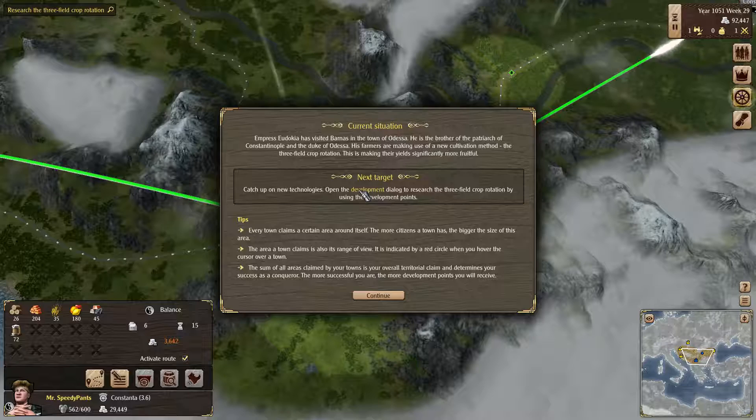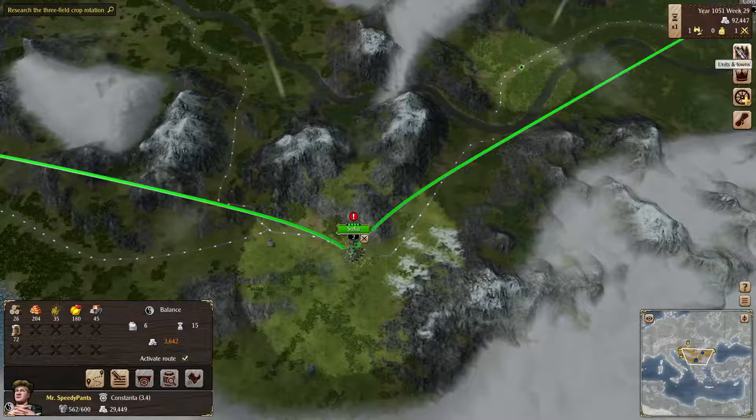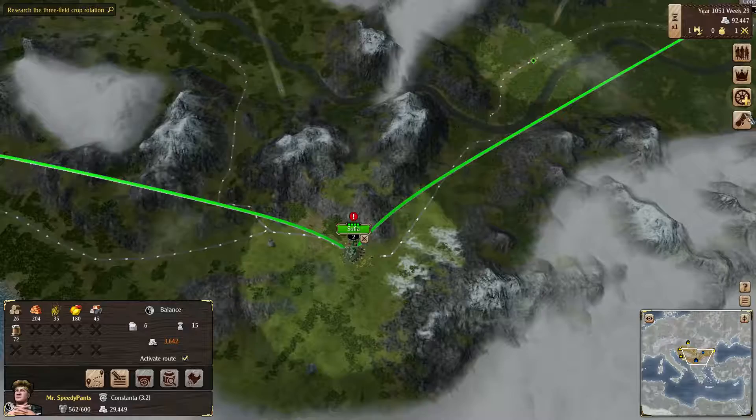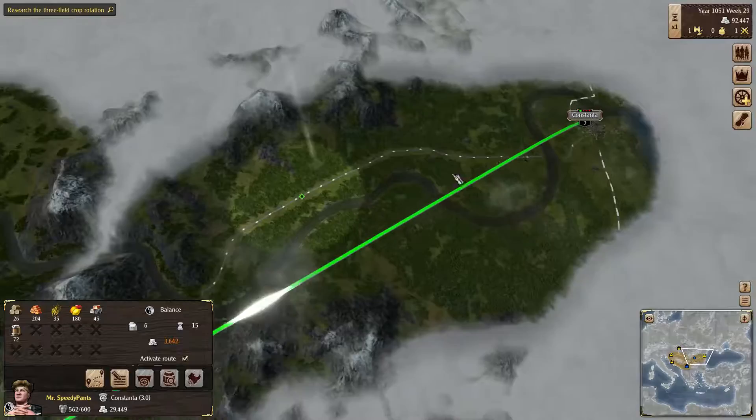Okay, catch up on new technologies — open the development dialogue to research the three-field crop rotation by using development points. So we're getting right about time. At the beginning of next episode we're going to go over these four markers here, one of which will be the development tab, and then we will continue the campaign. It seems to be a pretty nice-looking tutorial, just kind of working step-by-step through how to play the game. Thanks for watching everybody, and we will see you next time. Bye-bye.